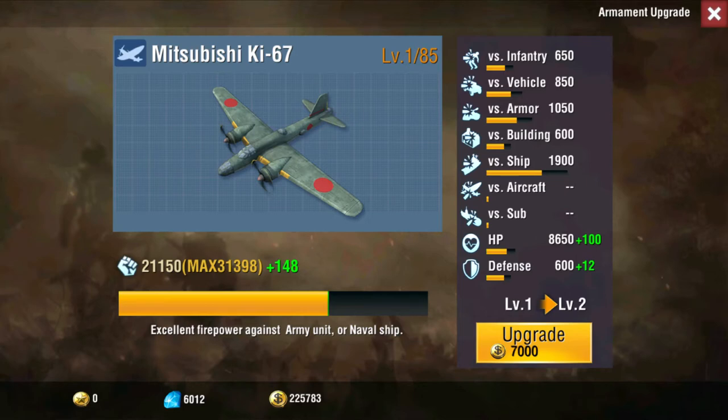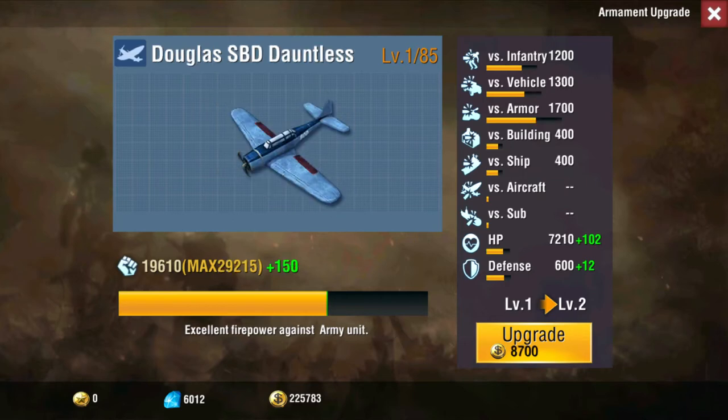Looking at the stats, I did a bomber breakdown and this is definitely the fastest bomber. But racing all of them, the Dauntless is just a hair slower than the Mitsubishi and it does significantly more damage. You can see it does 1300 versus armor, 1300 versus vehicle. It only does 400 building damage, but you only get 600 from the Mitsubishi — so it's just a hair slower but does significantly more damage.